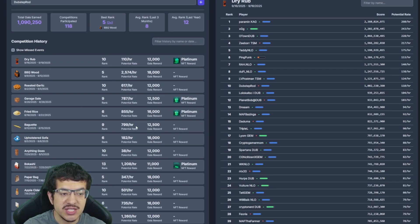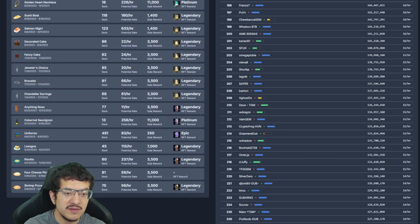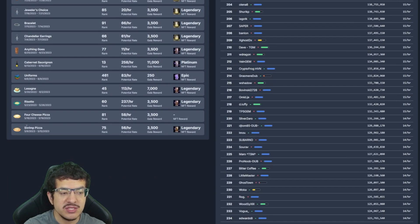The total gala I've earned from all this data — excluding the guild competition — is just over a million: 1,090,250 gala. In the competition history I can scroll down to see each rank, the potential rate, the gala earned (some events had double gala rewards which are accounted for), and any NFT rewards. Hovering over an NFT icon shows a tooltip with its name, such as 'Platinum Hasty Mexican Restaurant.'